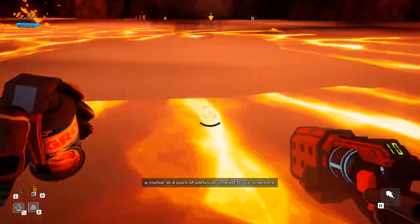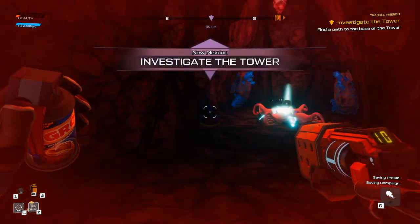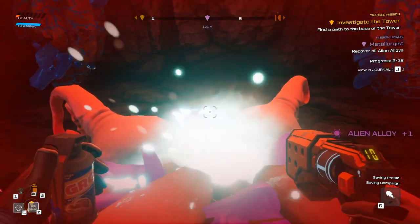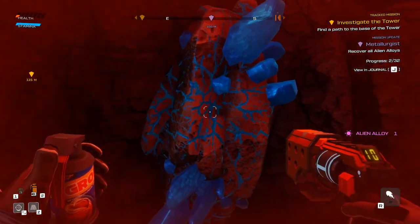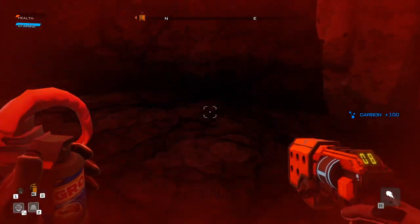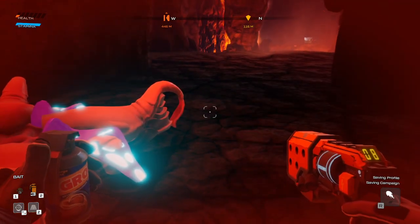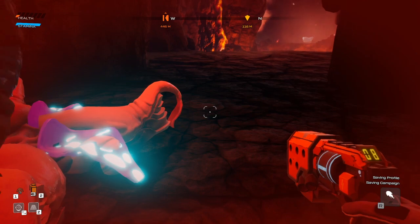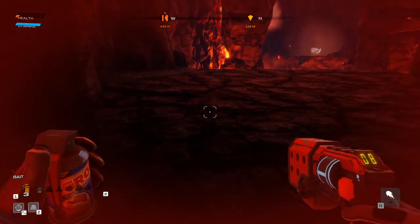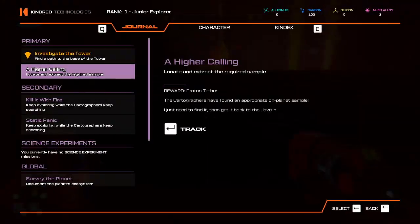I have placed a marker at a point of particular interest to our scientists. I really thought I could make it. I'm sorry, but there's another alien alloy. Can I use it to kill myself or something? Nope. Damn. How can I use it? I need help.